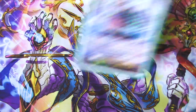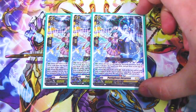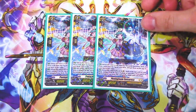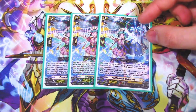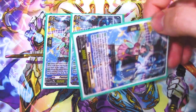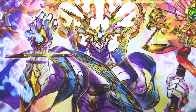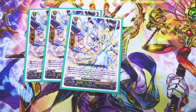Moving on to grade twos — these are the only grade twos in the whole deck, since the rest are all grade threes. It's the grade two from the ride deck, Pentagleam Sorceress. When placed on rear guard circle, you look at the top card and put it on the top or bottom; if you put it on the bottom, it gets 2k. Simple on-place filtering — if it's a trigger, keep it on top; if not, put it on the bottom. It's a vanilla for the rest of the game after that.